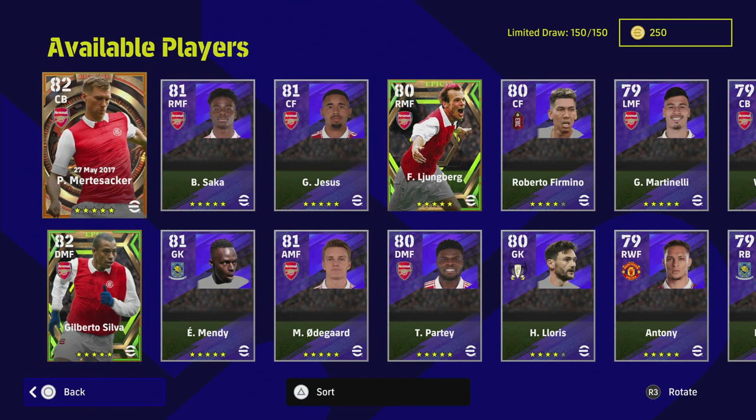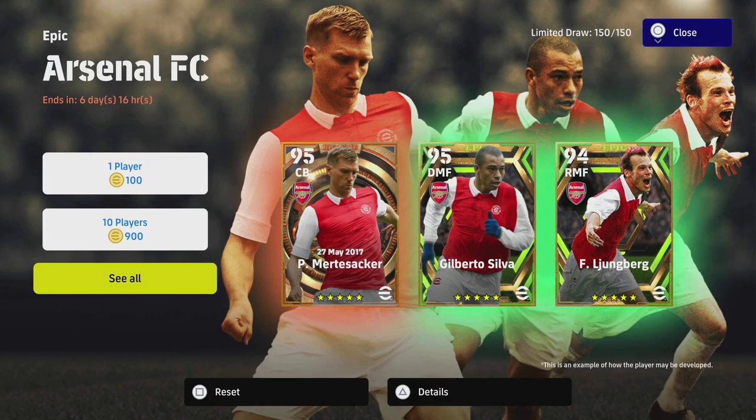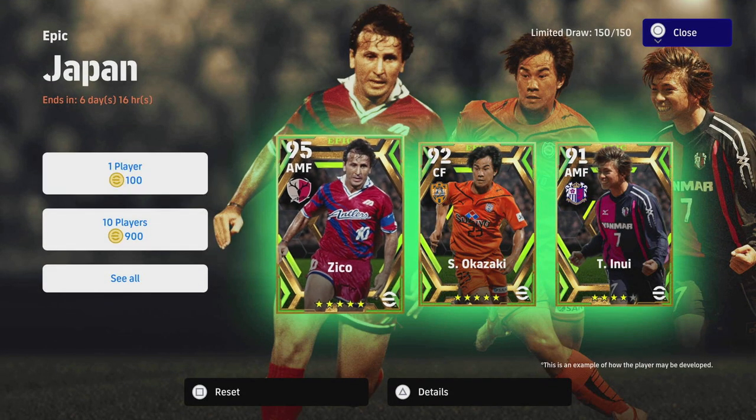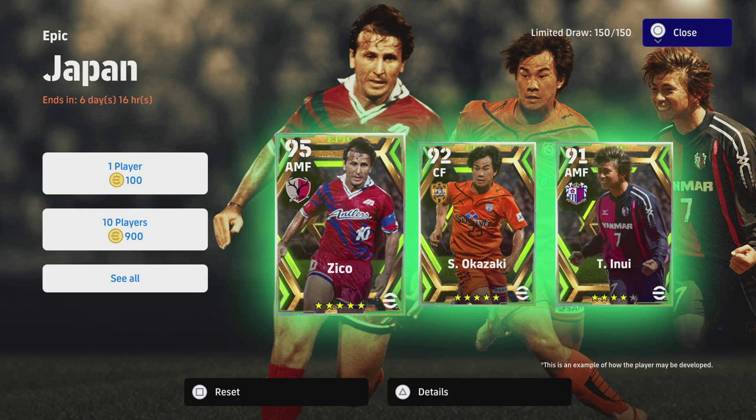That's it for the Arsenal pack. I'll be doing training guides on all three players. There's probably only one way to train Mertesacker, but Gilberto Silva is definitely a game-changing type of player, and Ljungberg is very good too — depending on how you play him, as a crosser or a winger, there are two different versions. Let me know in the comments which one you want to see first. Next up we'll have the Japan Epics with Epic Zico, who's been in the database for a while and is finally being released. Don't forget to subscribe — we'll be live streaming for the next few days, so pop in and say hello.